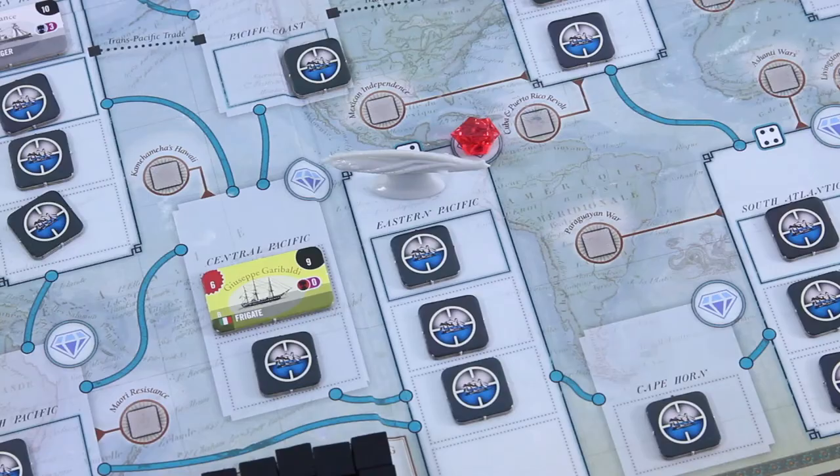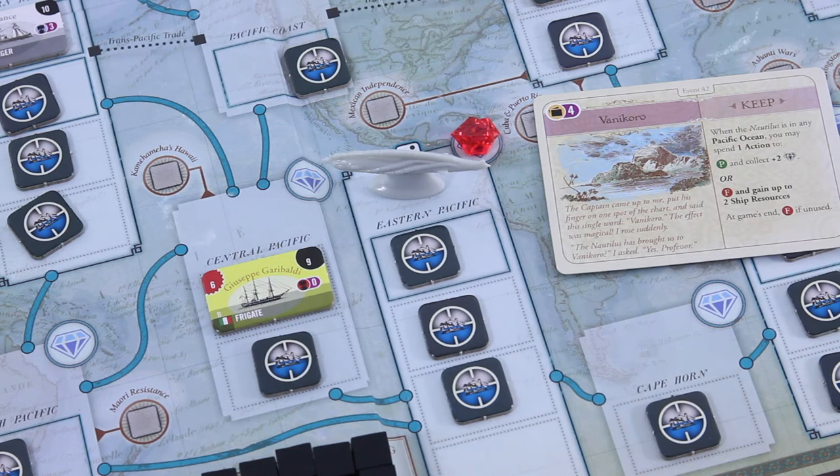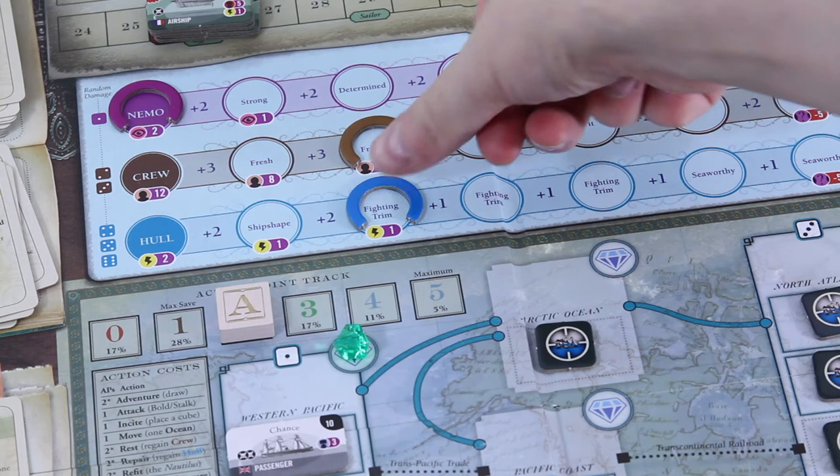For my first action I will use the Vanikoro keep card — when the Nautilus is in any Pacific Ocean, spend one action to pass and collect two treasure stones. Let's draw the first one — three more points. The second one: X and lose one resource. Wow, that's a mean one. I'll lose one hull at this point, but we still passed the card and it's worth five victory points for us.